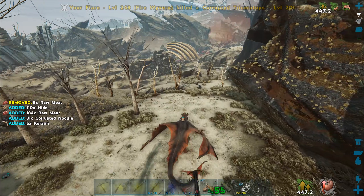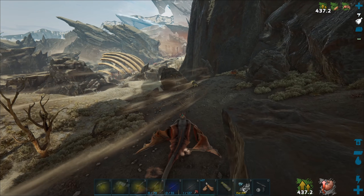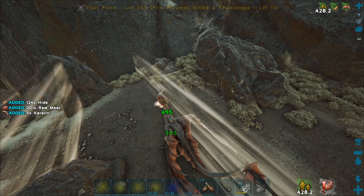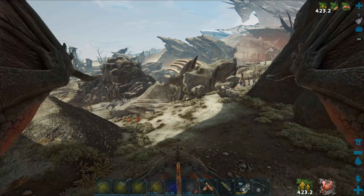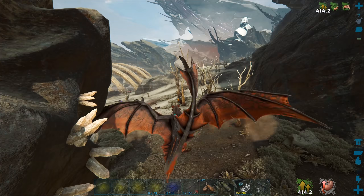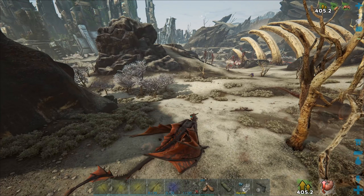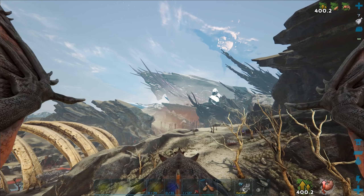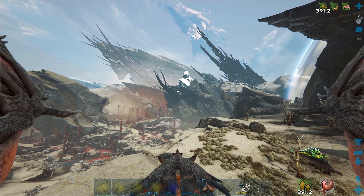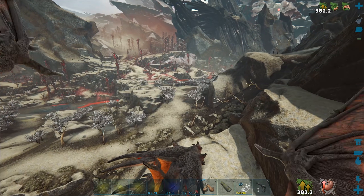I could have kept killing gigas daily to promote more spawns — that's a great way to find a high-level one — but I didn't manage to find a high level. The plain reason I didn't bring one is I didn't have one. I did know that they spawn over here on Extinction, which kept me optimistic because I know I'm going to need them. Obviously they're a little less common here but this map is smaller and easier to search. I really hope to find a decent level giga or at least a few of them here.